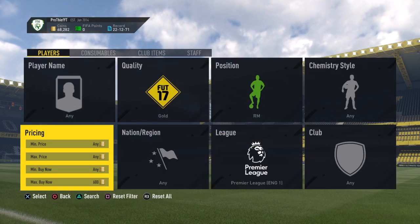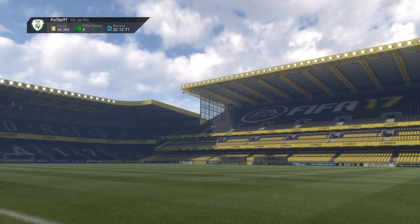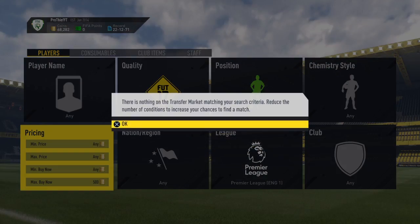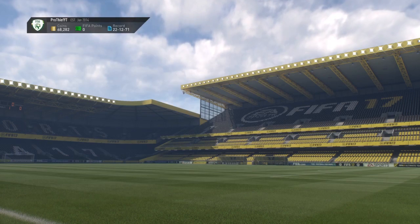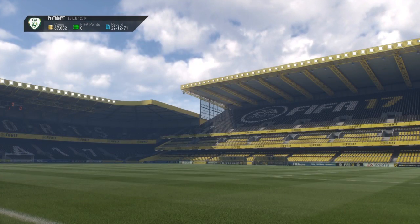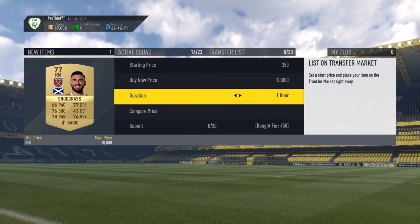So this method is actually really straightforward. All you need to do is find the minimum buy now — most likely 600 is going to be the minimum buy now you can find. After that, you just want to snipe down from there. So 15 mil is like the max buy now, then you just want to snipe down from around 500, so I picked up a card for 450 and managed to sell it on for around 600 coins.